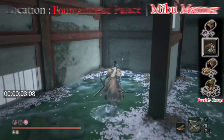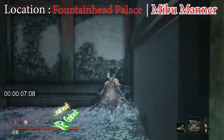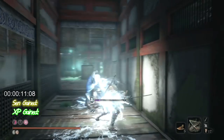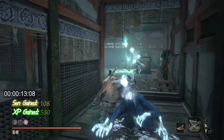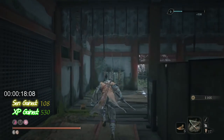Hey guys, welcome back to my farm series. Today we're going to be going over some end-game farm spots to get you those last abilities you want before you start New Game Plus. Here we are at Mehu Manor, and each enemy on this route is worth over 500 XP a pop and over 100 gold a pop.